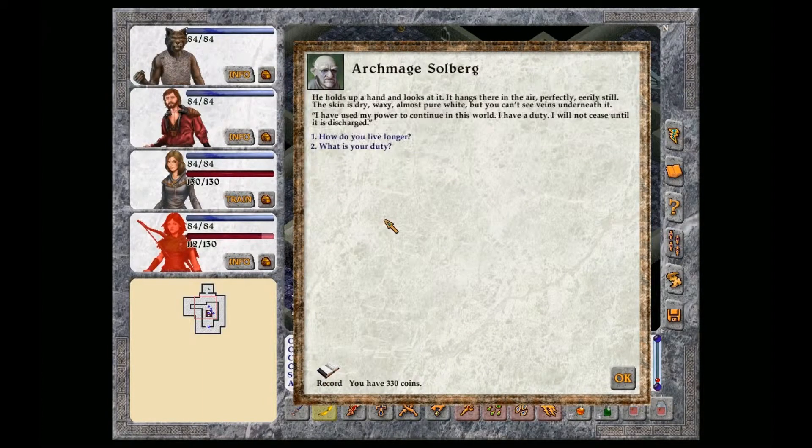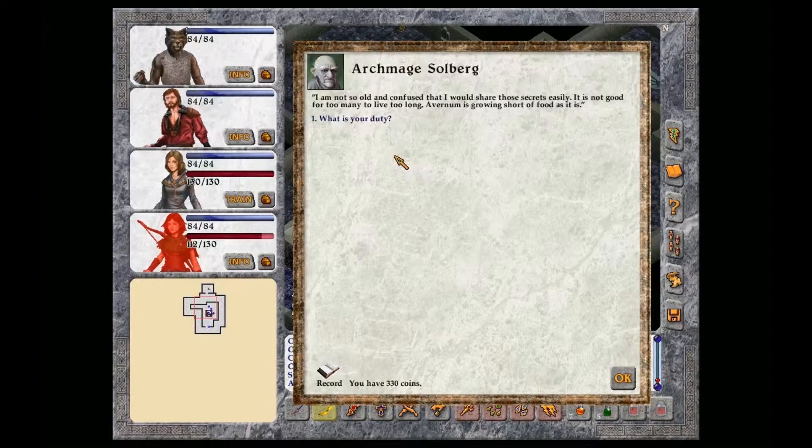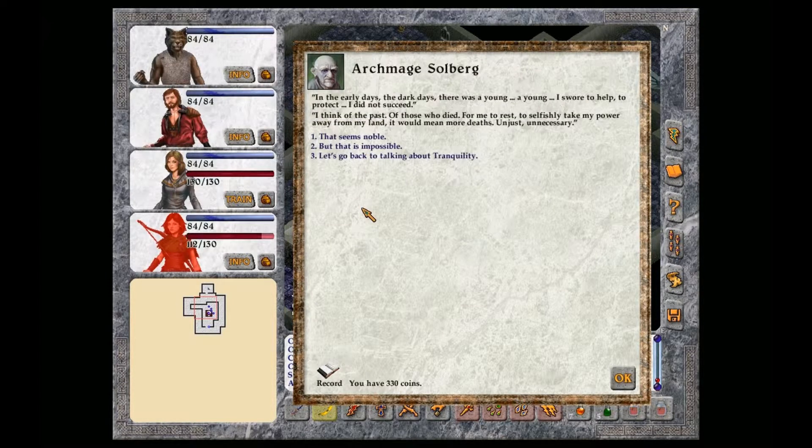You have been prolonging your life. He holds up a hand and looks at it. It hangs there in the air, perfectly eerily still. The skin is dry, waxy, almost pure white, but you can't see the veins underneath it. I have used my power to continue in this world. I have a duty. I will not cease until it is discharged. I am not so old and confused that I would share those secrets easily. It is not good for too many to live too long. Avernum is growing short of food as it is. And what is your duty? In the early days, the dark days, there was a young... I swore to help, to protect. I did not succeed. I think of the past, of those who died. For me to rest, to selfishly take my power away from my land, it would mean more deaths. Unjust, unnecessary.